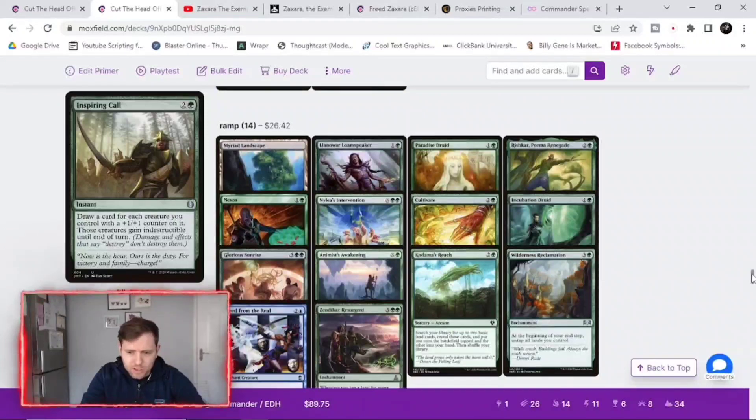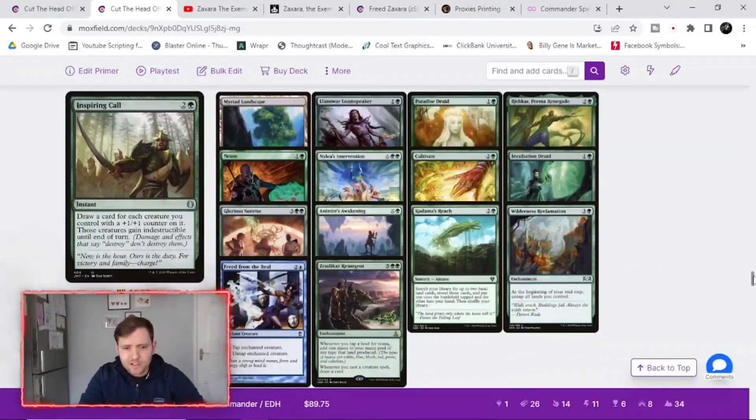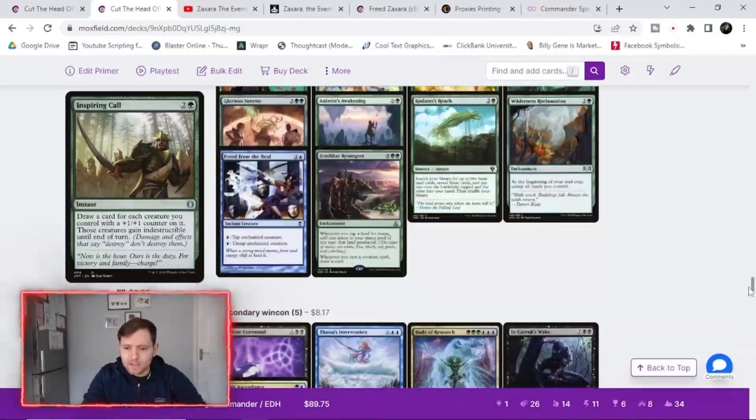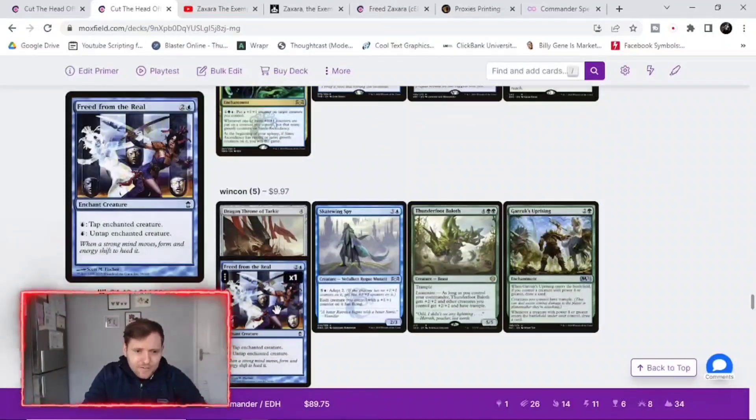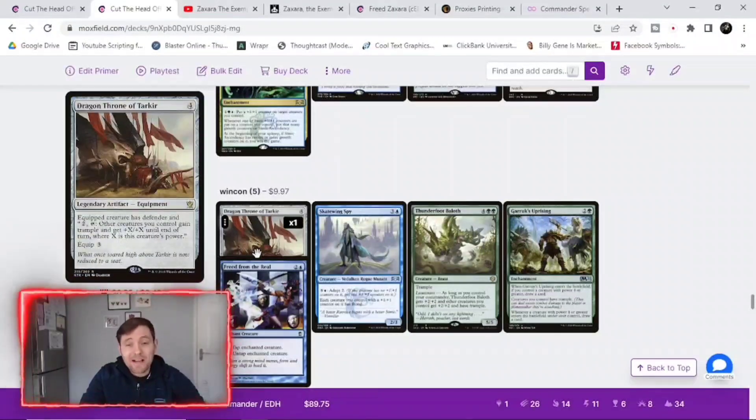So we've got 14 ramp pieces — not loads, but a fair deal. We want to get out as much mana as we can to play our X spells even without unlimited mana. Our main wincon is getting Freed from the Real on our commander. Once we have that we've got unlimited mana, we make one creature that's just absolutely massive — unlimited X — then we want to put Dragon Throne of Tarkir on it. It's an equipment; the creature gets defender, but what we want is its ability: pay two and tap it, and other creatures you control gain trample and plus X plus X until end of turn, where X is that creature's power.